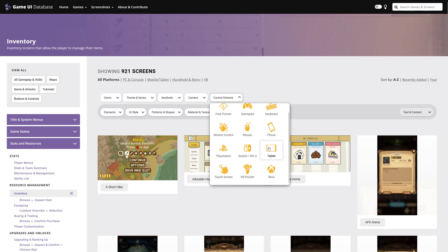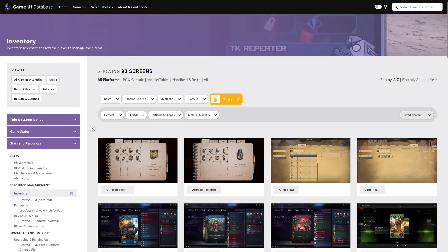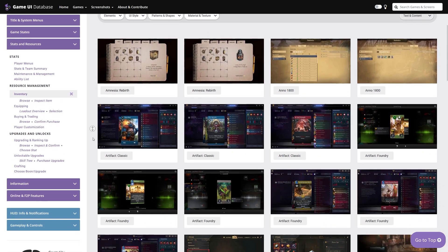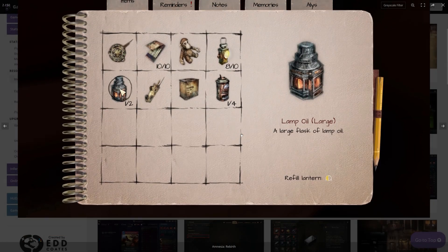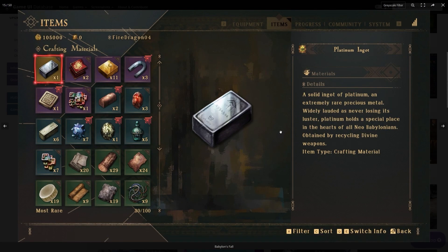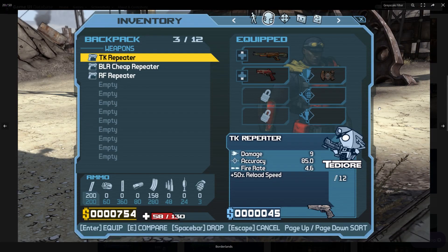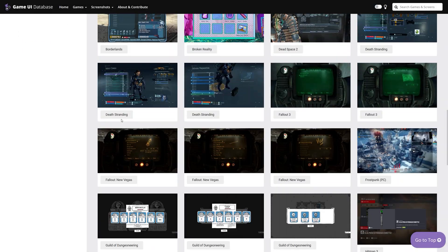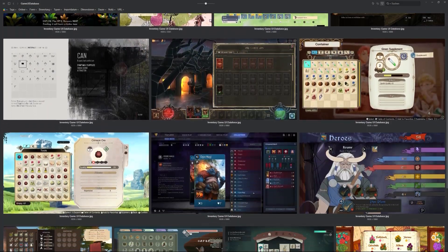But let's get more into the details. We can sort the database further by telling it to look for certain themes, devices, and even patterns. Go and save the screenshots that call out to you on your drive somewhere. Don't focus on the aesthetics, but instead on whether you can see yourself using the system presented in an intuitive kind of way. If it contains elements you think your game needs — colors and presentations are things you can change later. This is purely about sizes, layouts, groupings, and ways to display information.